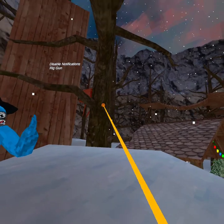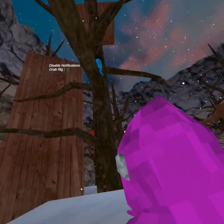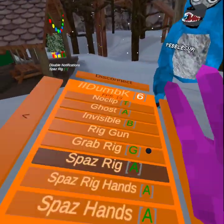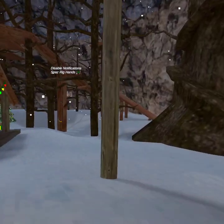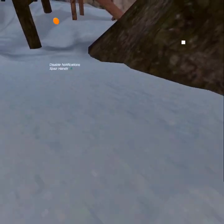Invisible, rig gun, grab rig, rig spaz, spaz hands — these are just rig spaz hands, and these are actual spaz hands.